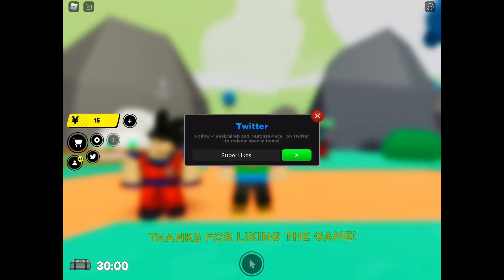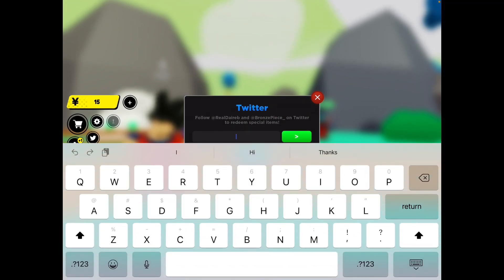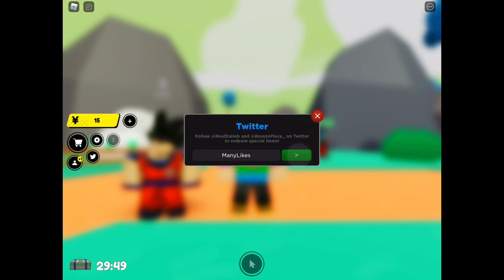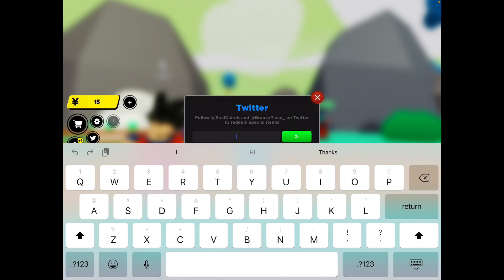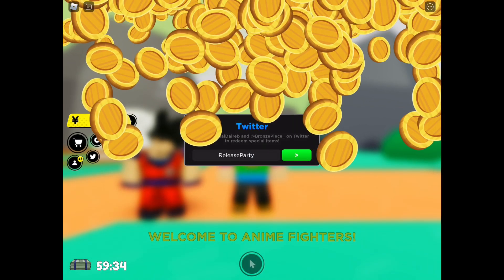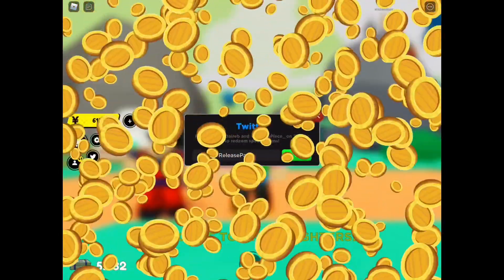That spells 'Super Likes' — press enter. Thanks! Oh, there is a booster. Next code is capital M, small letter A-A-N-Y-I, capital L, small letter A-I-K-E-S — 'Many Likes' — press enter. More booster! Next code is capital R, small letter E-L-E-A-S-E, capital P, small letter A-R-T-Y — 'Release Party' — press enter. Whoa, that's a lot of money!